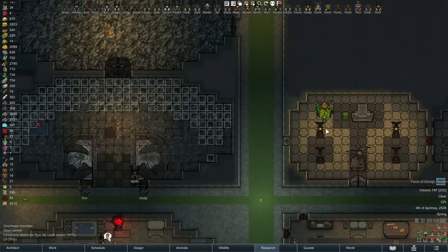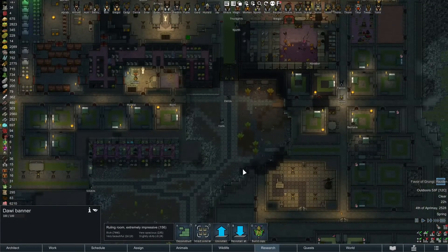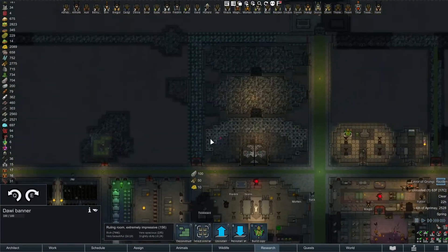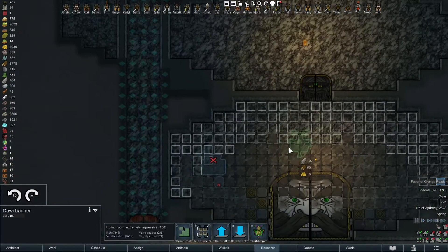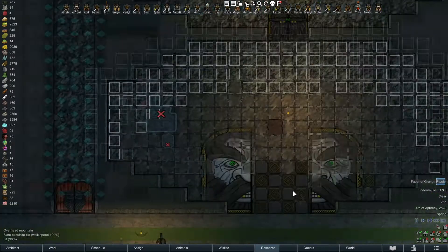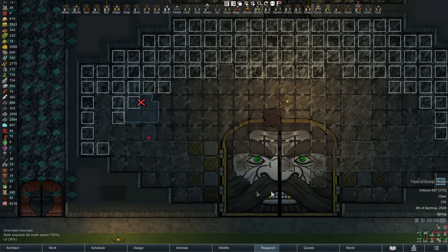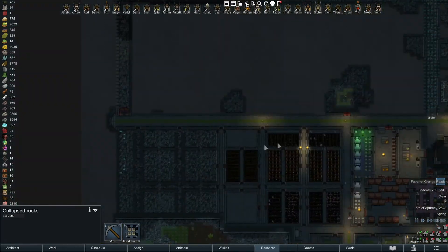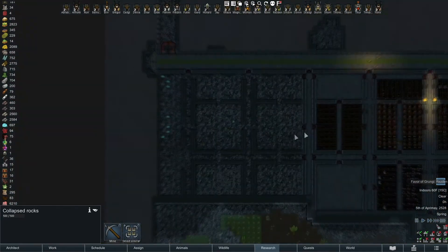I'll probably put a few banners in there. Do all the other guys just have one banner? Yeah, we'll put two in the king's throne room. We'll worry about that in a bit — there's a lot of floors to build. I need to get the floors built so I can put the pillars in, so I can mine out this collapsed rock that's causing me a hassle.